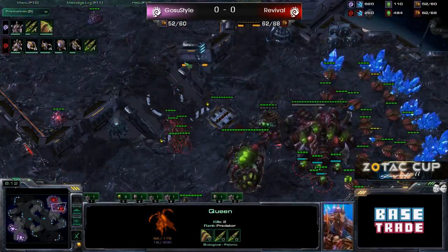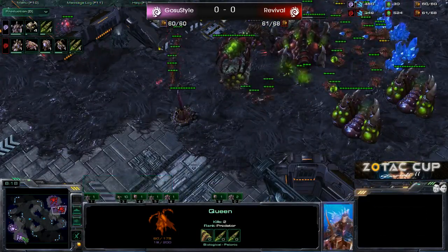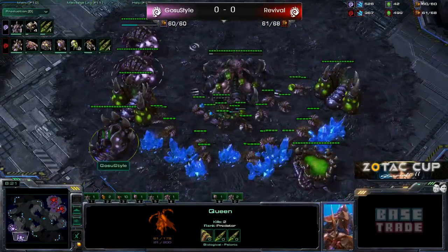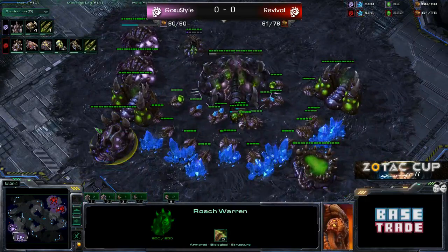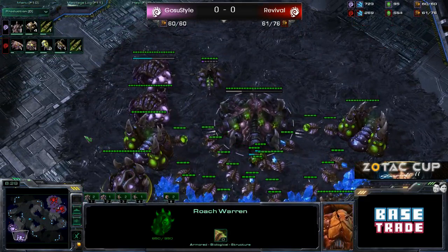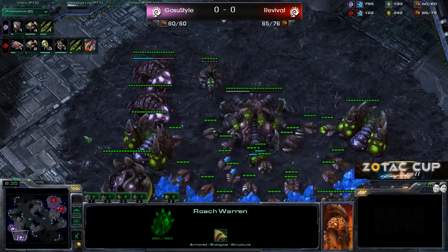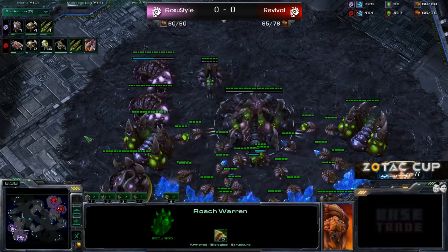Revival's going for his missile attacks. There's the Infestation Pit, so we'll see Roach and Infestor out of him — pretty standard. Ghost-Due style's lair is just finishing up, and we do see Roaches with upgrades. The tech's going to be a nice advantage, but the blanket AoE damage that Fungal provides is just something you can't match with upgrades alone.